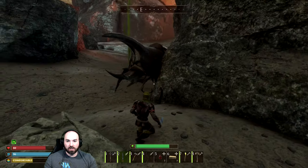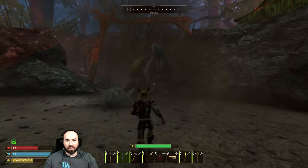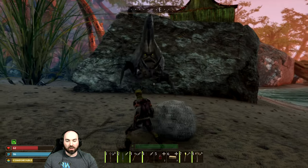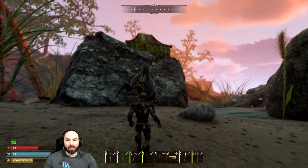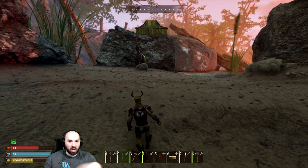We don't want to get hit by his charge. He does like two real attacks. One's the charge, and I'm getting really bad at dodging it — dodging too early is the problem. And he does like a stomp attack where he kind of jumps up in the air and stomps down.